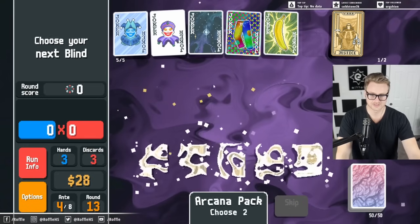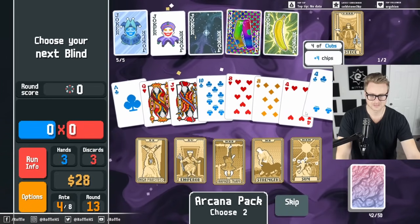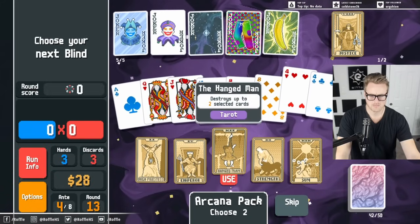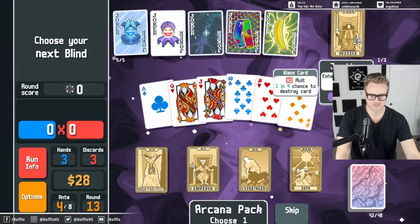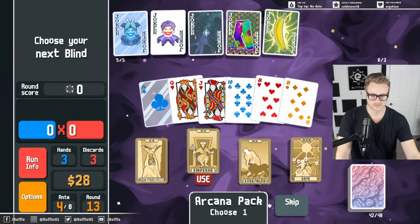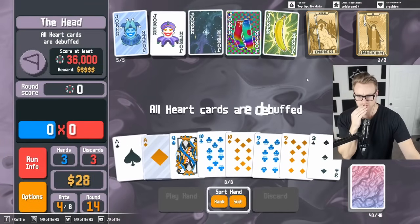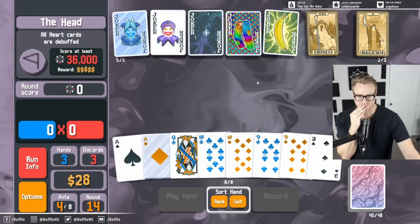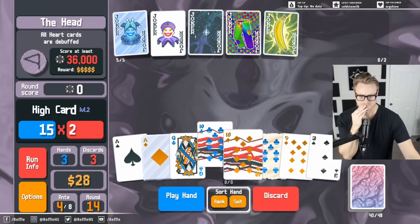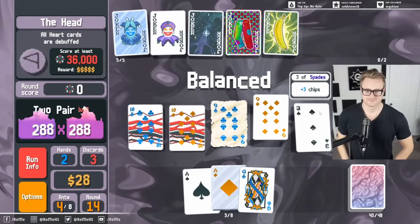More tarot cards — scaling this, but maybe that wasn't actually worth. Let's delete the fours. Turn the ace into a glass card and hit the Emperor. That actually ended up being worth because we hit the Emperor — I think it probably wasn't if we didn't.